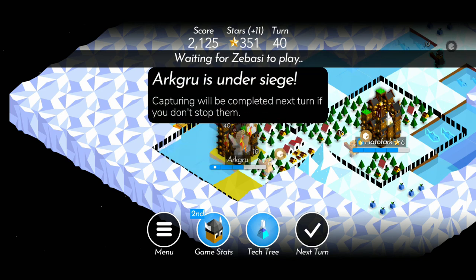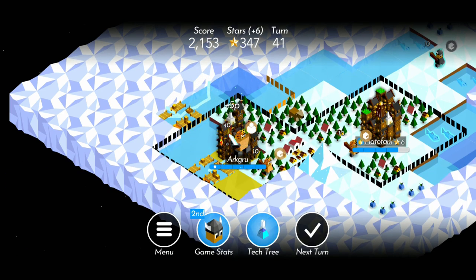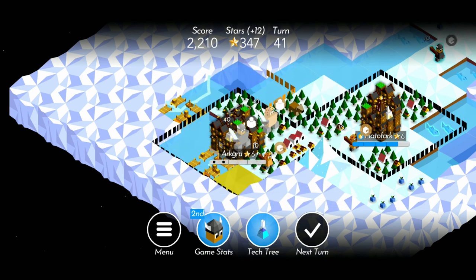If one of your cities is getting sieged and you can't kill the unit on your city, level up your city and get a super unit. This will stop the siege and force the enemy unit off of your city.